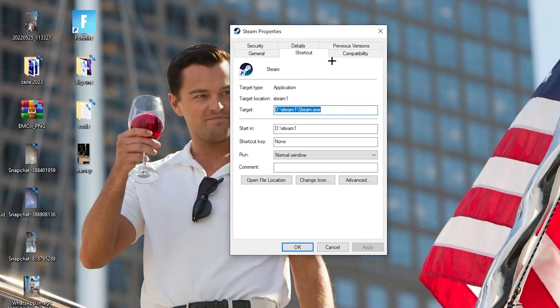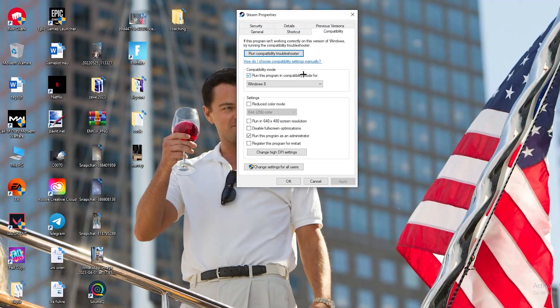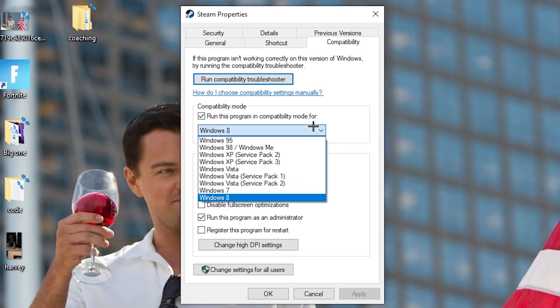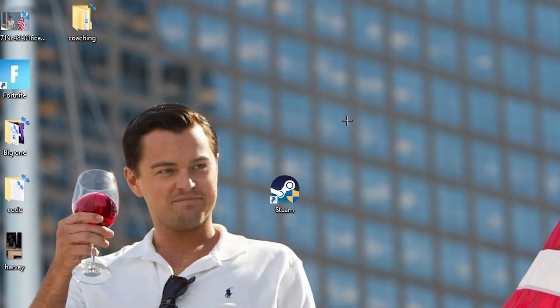Go down to the very bottom where it says Properties and left-click it so that tab pops up. Navigate to the Compatibility tab. Now copy these settings: enable 'Run this program in compatibility mode for' and select the latest Windows version you have. Disable 'Reduce color mode,' disable 'Run in 640x480 screen resolution,' disable 'Full screen optimizations,' and enable 'Run this program as an administrator.' Then hit Apply and OK.